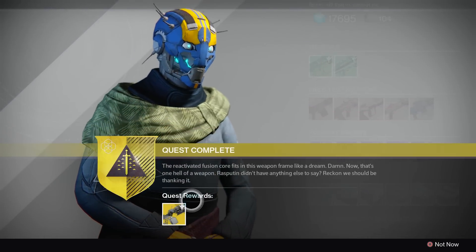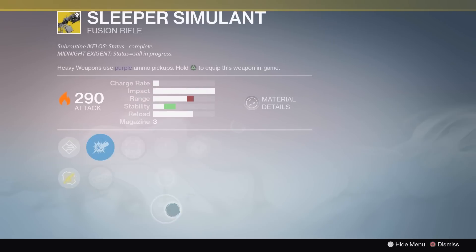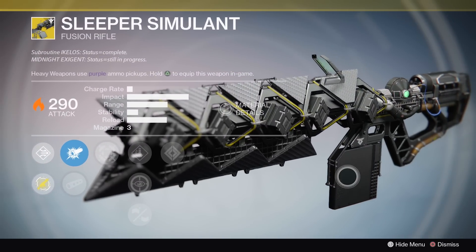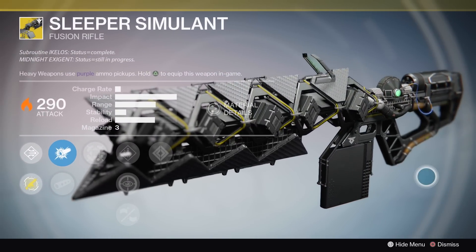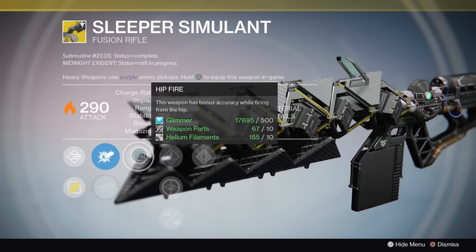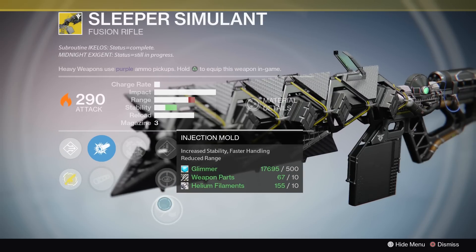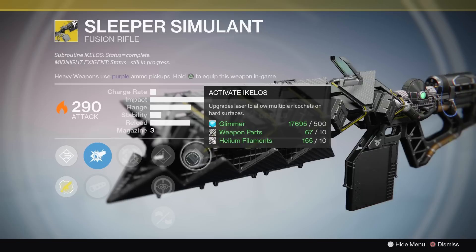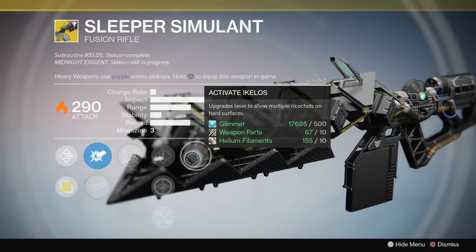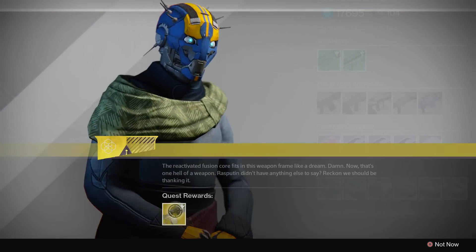There it is — the Sleeper Simulant. Subroutine Aikilo status complete, Midnight Exigent. Can't pronounce that. I've been wanting this gun so much. I'm just checking the perks here. This weapon has bonus accuracy while firing from the hip — that's pretty good for a fusion rifle. Reload this weapon quickly. Precision glass for better zoom — I'm probably going to go with that one. And it upgrades later to allow multiple riot sheds.